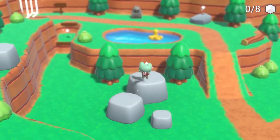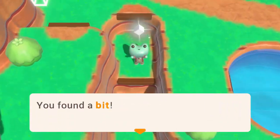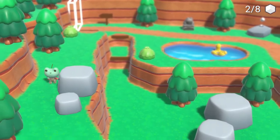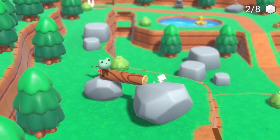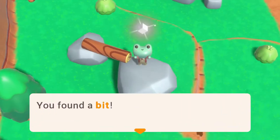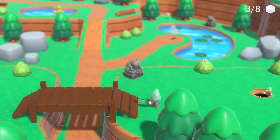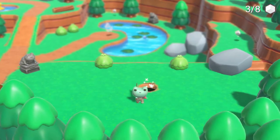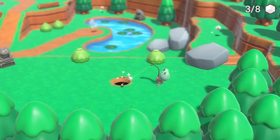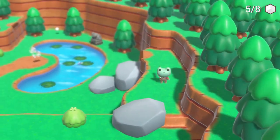You found a bit. Cool. So it looks like we're getting into some platforming here. I might need to drop down from below. Okay, so far so good. I need to climb up the smaller rock, balance myself, and get to the bigger rock. That was not difficult at all. I quite dig this so far — I love the aesthetic. Found another one, that's five out of eight.